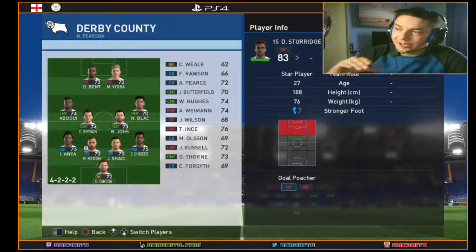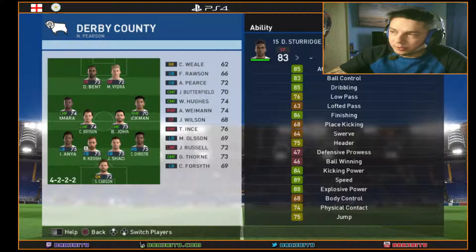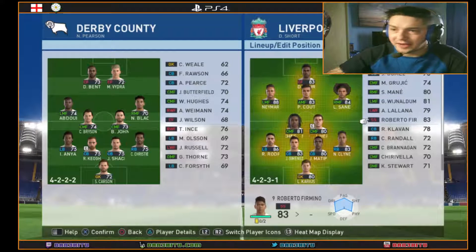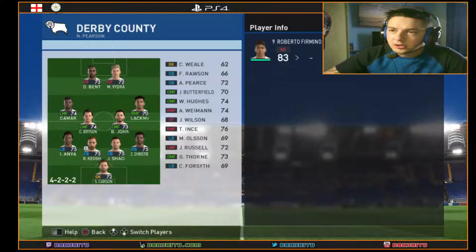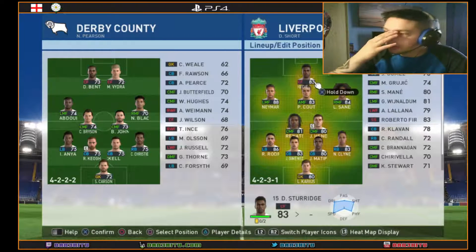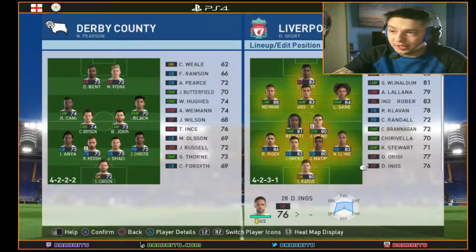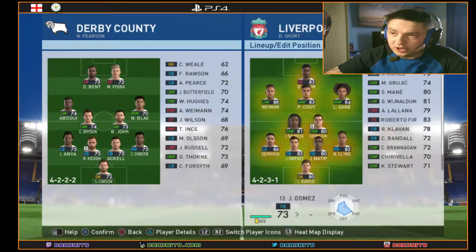I'm not overly keen on keeping Sturridge because I'd rather play with a false nine — basically one second striker, like Firmino, on his own with the two wingers overlapping. If we sold Sturridge we could buy a decent striker, or just keep Origi. I'm going to get rid of Danny Ings because he's not going to play — it's pointless keeping him on the books.